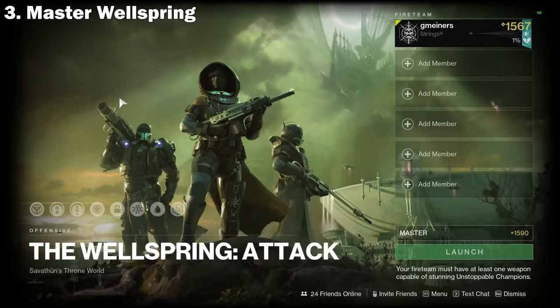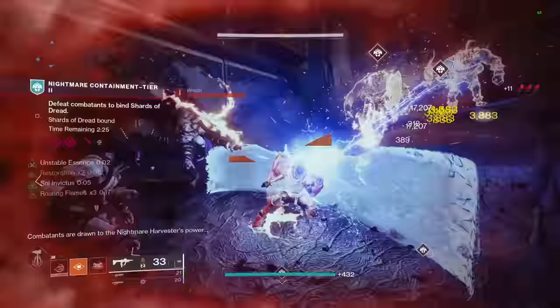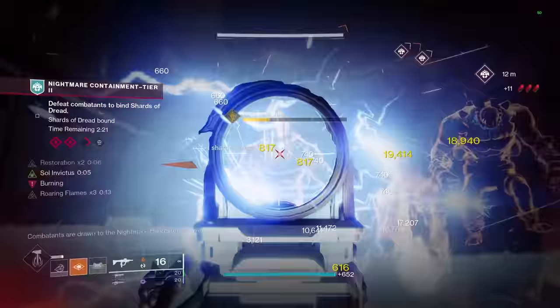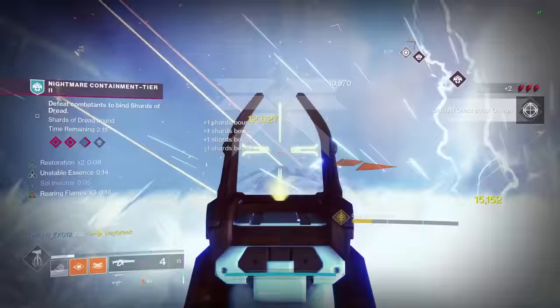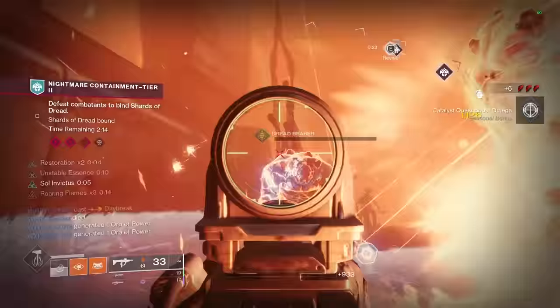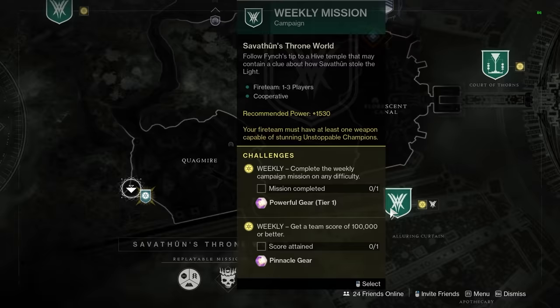Source number three is Master Wellspring. This is a great place to get high stat Veritas armor because even though it does require six players, most LFGs are capable of getting this done. I myself have LFG'd Master Wellspring multiple times and never had a problem clearing it. Most people also don't join calls when running this, so you don't have to deal with any toxicity. Each completion should have a chance to drop this armor, and this is also a good place to farm umbrals and more opulent energy in the meantime.